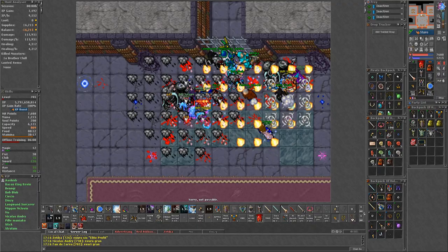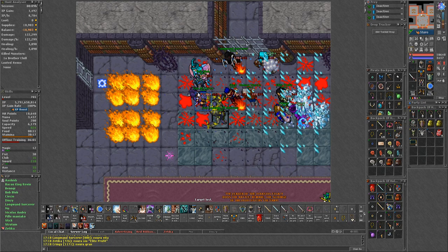The final boss will spawn after a few waves of summons in the main room. When it appears, the EK must bring it to the west side and, with the help of someone else, trap it in the corner by the teleport.